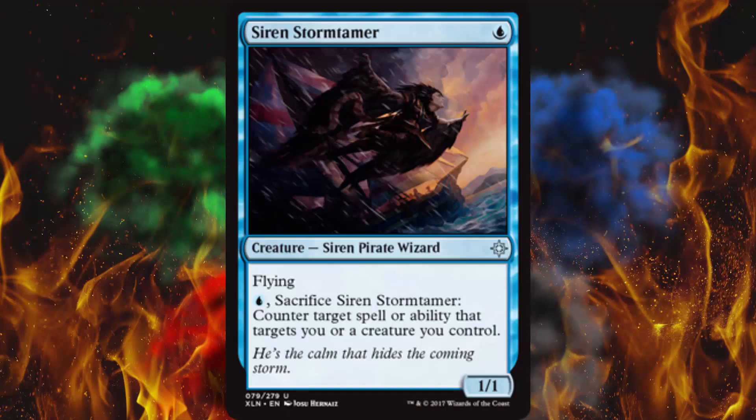Next up, Siren Storm Tamer — a flying 1/1 for 1. That's just damage every single turn. If it comes out turn 1, you're probably gonna get 4 or 5 good swings off it. Like I said in the last video, if they waste a removal spell on this it's kind of a waste, because it costs 1. It's annoying enough that they have to stop it, but if they do, they wasted their removal spell — that's called a lightning rod. Also, you can pay 1 blue and sacrifice it to counter target spell or ability that targets you or a creature you control. Absolutely amazing — I hope I pull it.